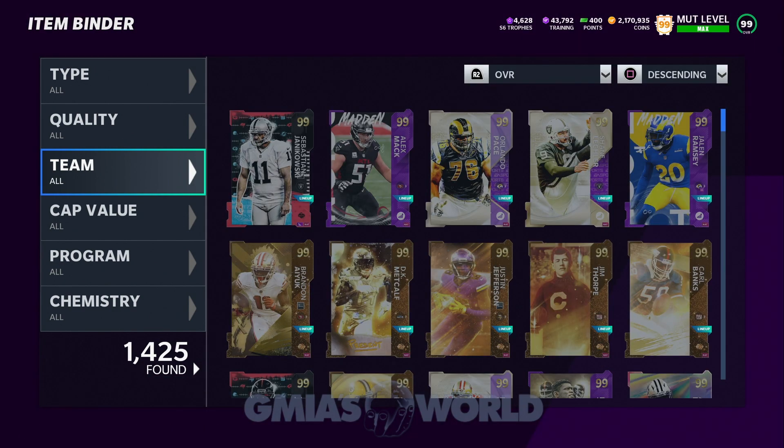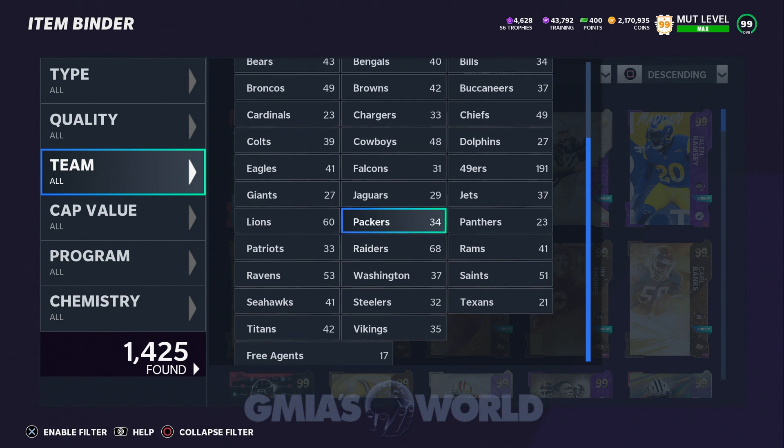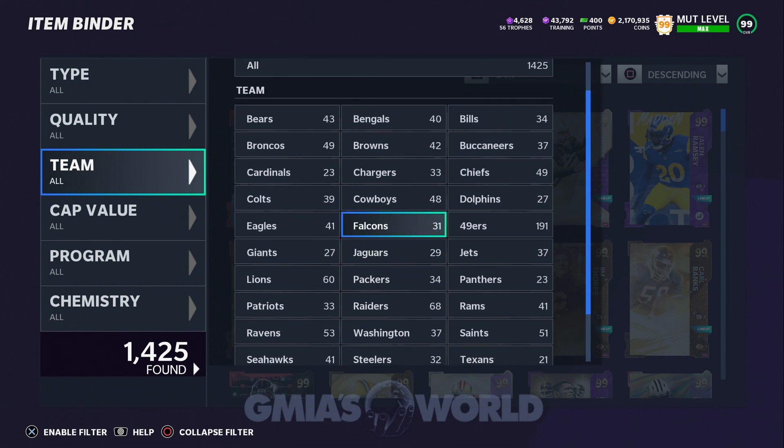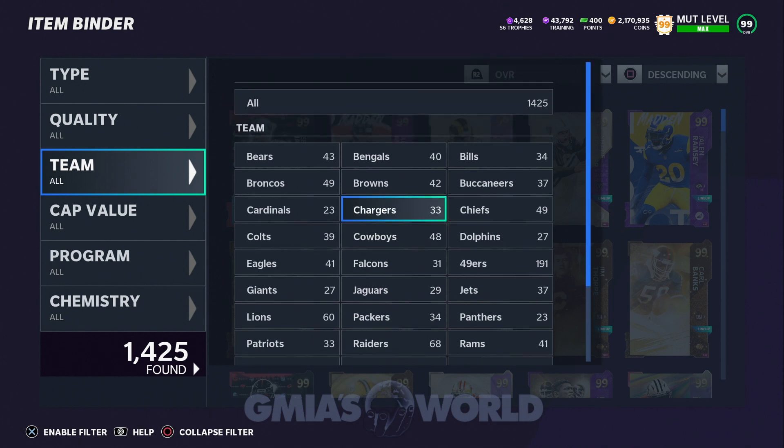Go to your item binder tab and see which teams you're accumulating the most cards with. For example, I've got 191 Niners cards because I invested heavily into the Niners. If you're getting MVP or dynasty editions with gold packs and you're going Niners, invest in the Niners gold pack. A lot of what goes on in MUT is right in your face — EA has done a better job of showing where your players are, though finding power-up passes is still tricky. Use the binder to assess early on what theme team makes sense.